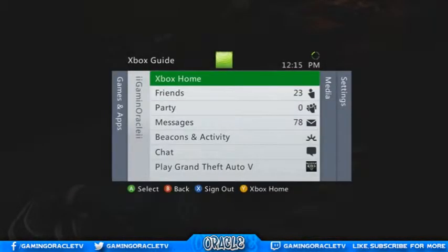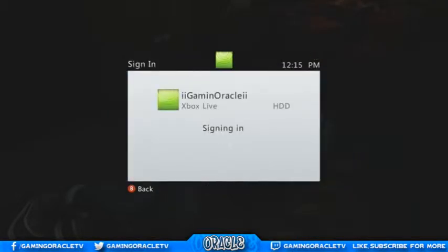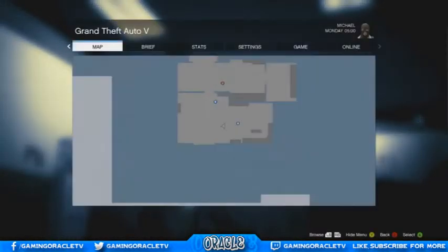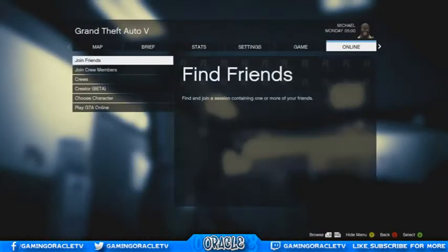Once offline loads up, quickly log back in — as you can see right here I've logged back in. Once you're logged back in, click Start, go over to Online, and go to Swap Characters.